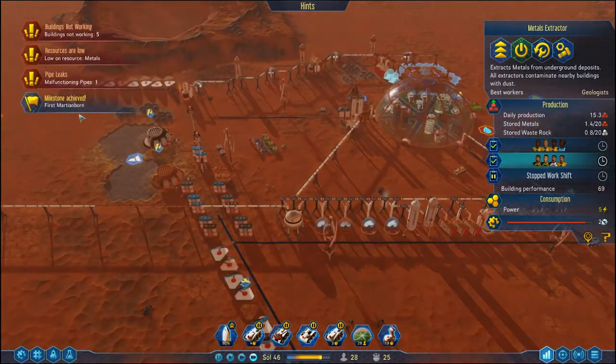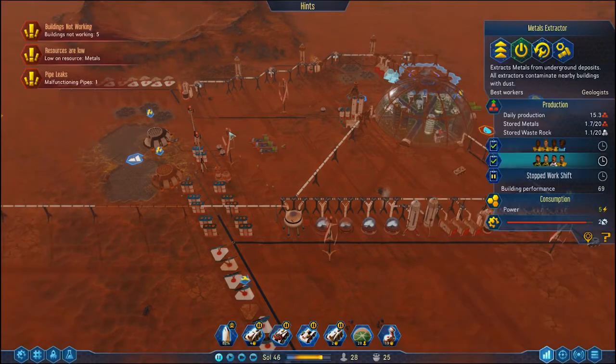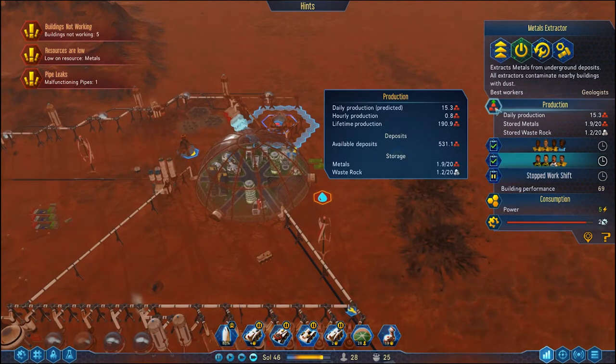Milestone achieved — we've had our first Martian born! Lovely. It took a little bit of time to get there. Research at Breakview, Evaluation is what we're on right now, Scandal Sector is what we're working towards. And look at this — a thousand colonists, construct a megadome. Yeah, we're definitely working on all these. Definitely working.